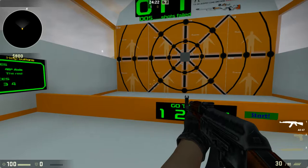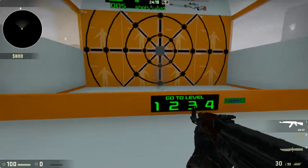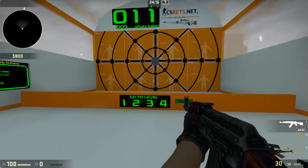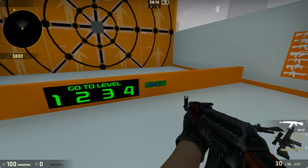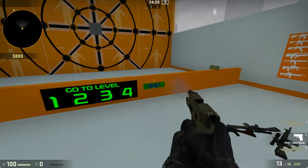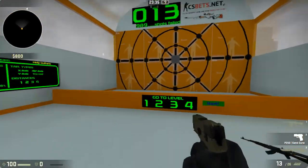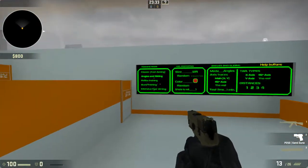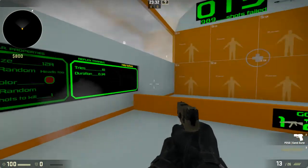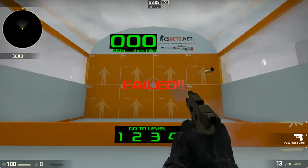We're going to stay on level one, but I'll show you that you can increase your range — level two, level three, level four — now we're really far away, but that's rough so let's go back. Let's pull out our pistol and do some classic aim training. Basically a dot appears, you shoot it; dot appears, you shoot it — pretty simple stuff. I'm a little rusty here.